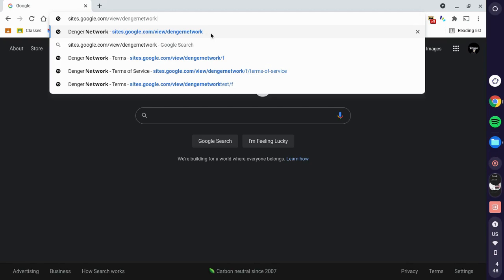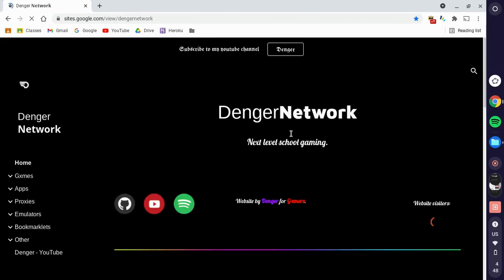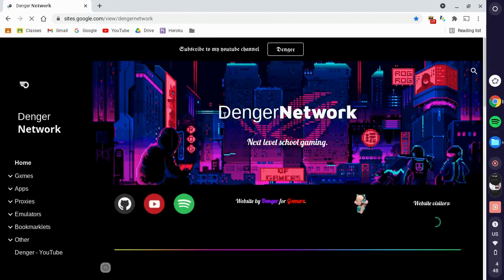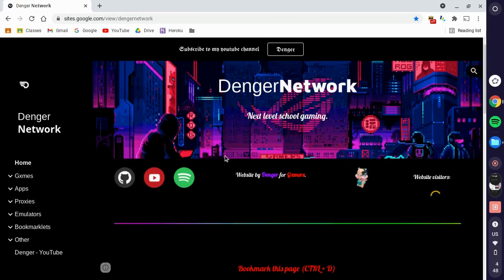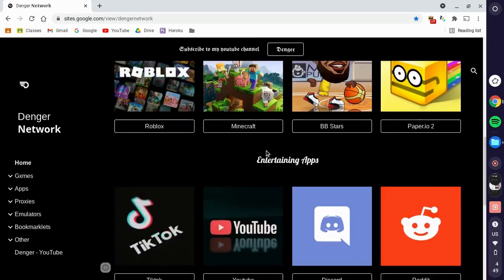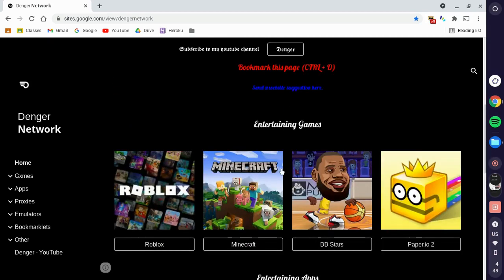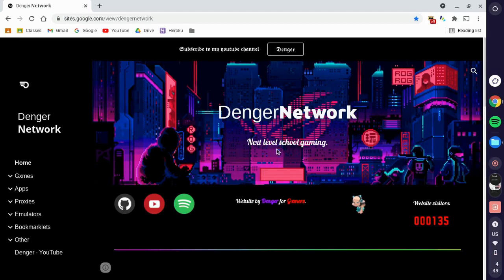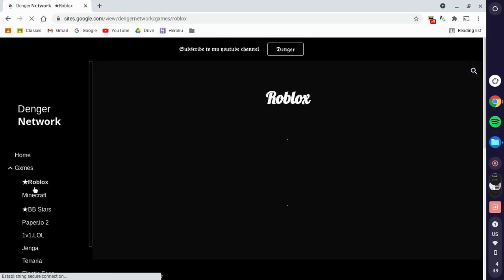Remember all the links are going to be in the description. If you go to this website it's going to launch you to the home page. Over here I have my socials, website visitors, fun games, entertaining apps, and really good proxies. But you probably didn't come here for that.